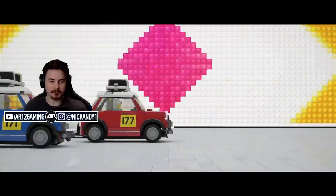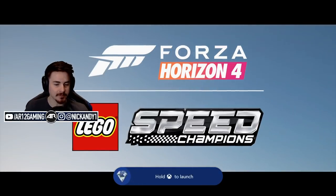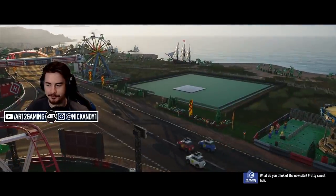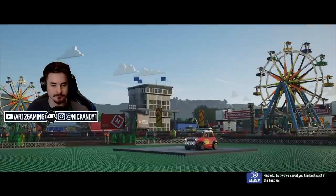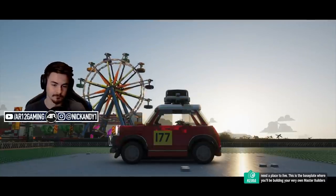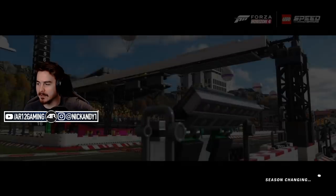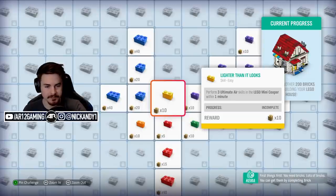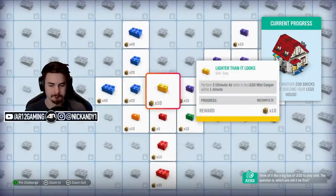So here we go. Finished up our two little tutorial missions. We get an achievement. Welcome to the LEGO Speed Champion something or rather. Arrive at your master builder's LEGO house base plate. This is the base plate where you'll be building your very own master builder's house. Basically what we need to go and do is a bunch of challenges that give us bricks. You need bricks — lots of bricks. You can get them by completing brick challenges. Think of it like a big box of LEGO to play with.